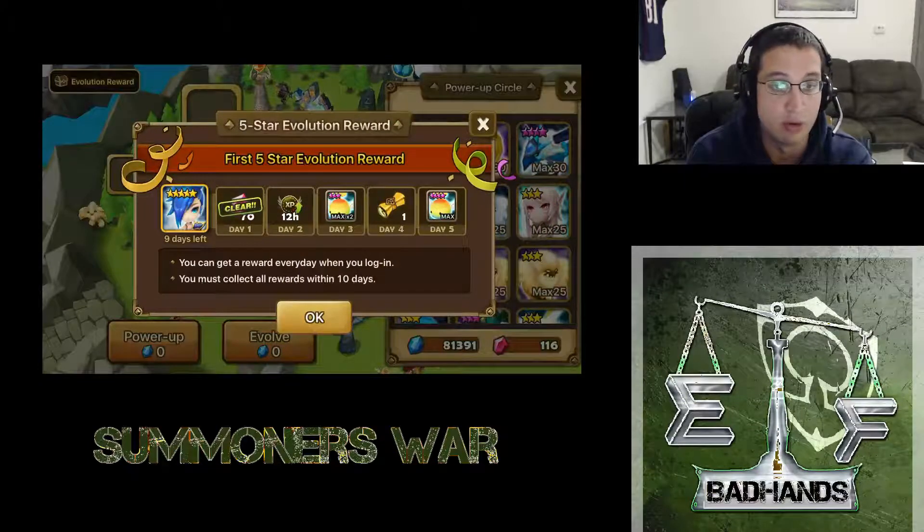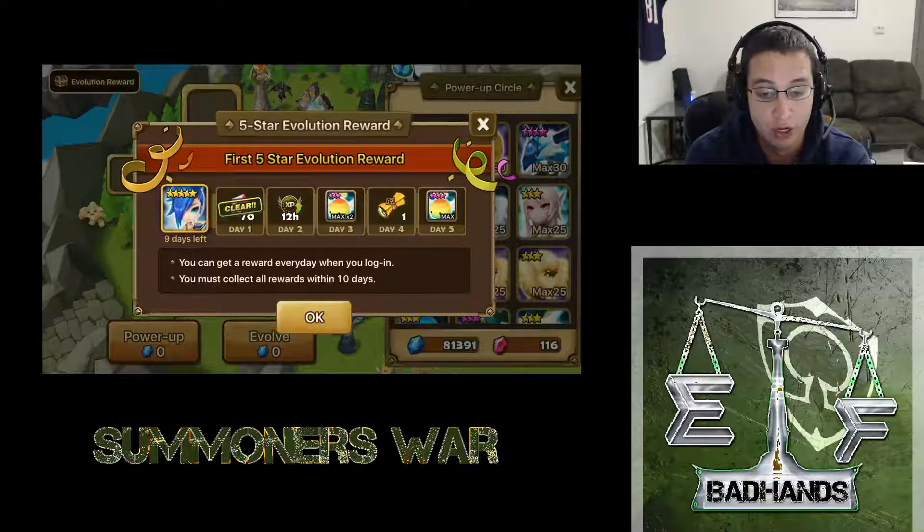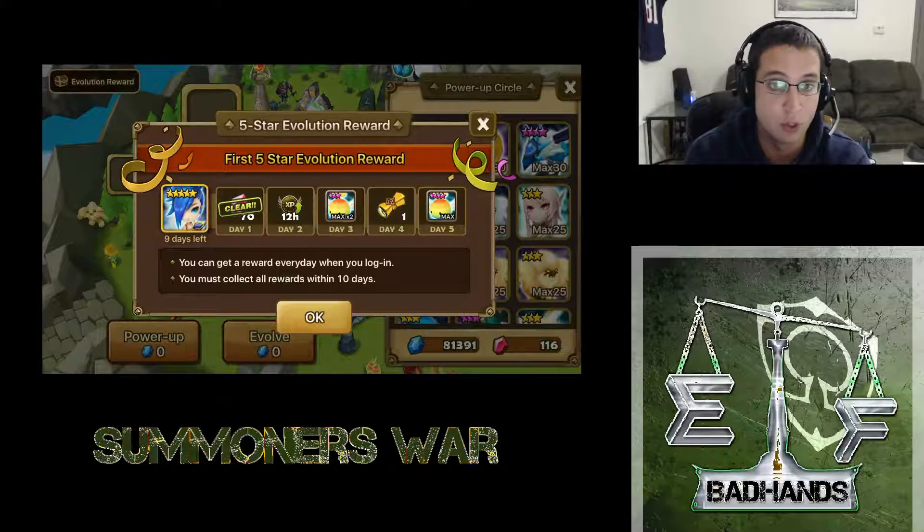Now I want to talk about the first time we get a five-star rewards. We just got 70 crystals, which is awesome. Next up we get a booster which doubles our experience, which is really really good. We get two three-star rainbow mons, which is awesome because I can use those to four-star some of my other monsters, a mystical scroll, and then a four-star max level rainbow bond. With that four-star max level rainbow bond, that's one piece towards making a six-star. Great rewards - we just get those for free.